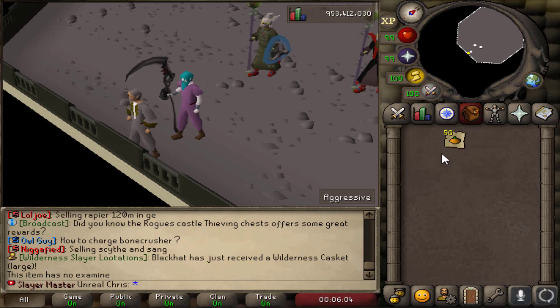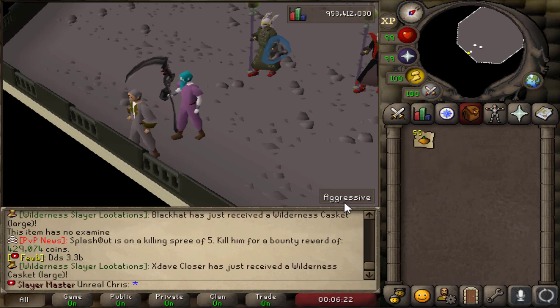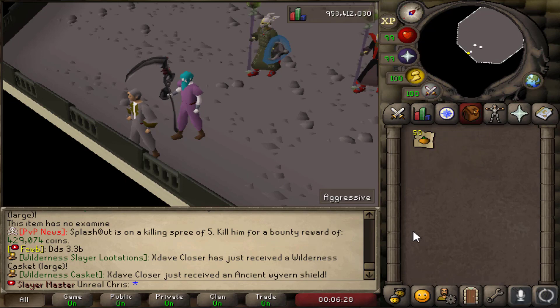In this video we're going to be opening up 50 pumpkins. There is a Halloween event currently going on — you get these from the wilderness, anything to do with the wilderness, so slayer in the wilderness and PK. I want to see what we can get from these. I'm probably going to have to speed the clip up a little bit because it is a little slow turning these in. We're also going to be opening up 50 super mystery boxes and 50 giant wilderness caskets.